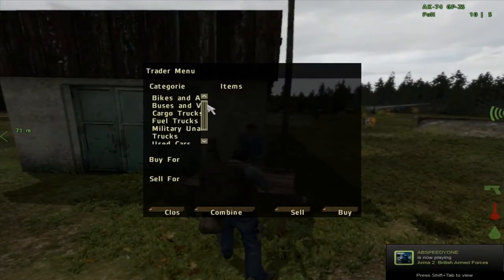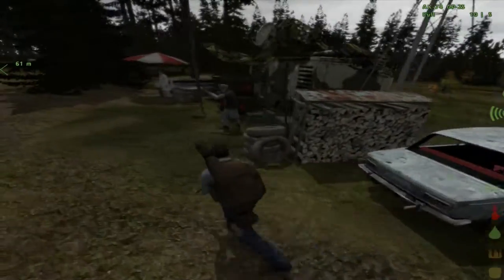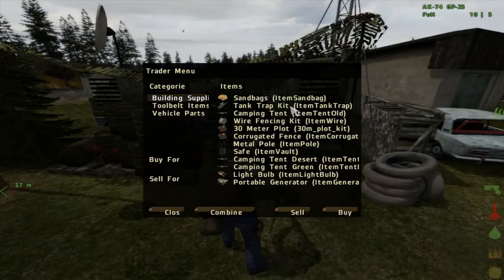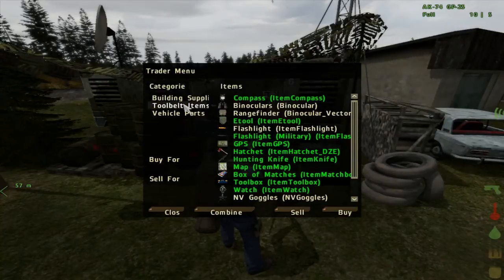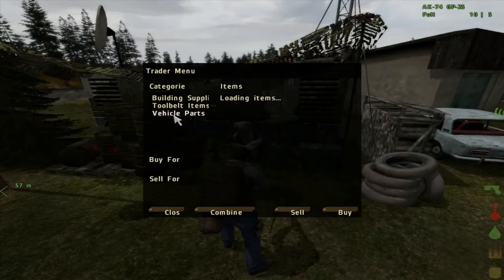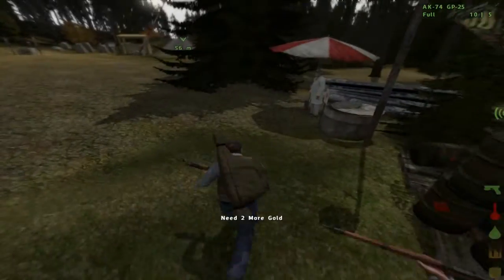Trader menu: bikes, cargo trucks, fuel trucks, military, used cars, and utility vehicles. So this is the car trader — I don't think I want to trade anything with him. Building supplies, tool belt, and vehicle parts. Sandbags, tank trap, camping tent, wire fence, metal pole, safe, camping tent, light bulb, portable generator. Let's see what else he has that I don't have yet. Oh, the fuel barrel — yes! Two gold. Need two gold.